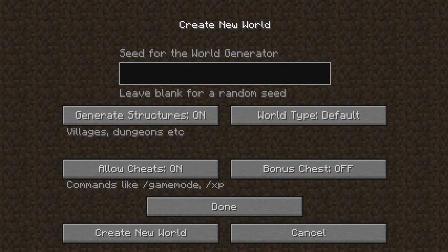Here you can put in a seed. You can leave it blank and it will randomly pick one based on the rotation of the moon and all that. I have no idea what they're using for the actual generator, but you can type in stuff here.